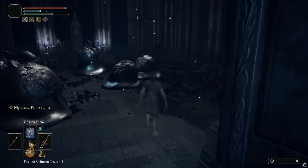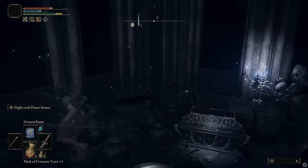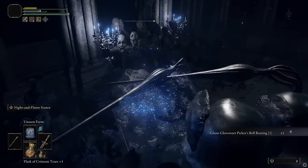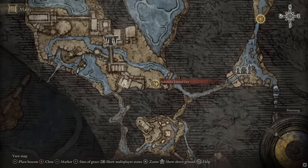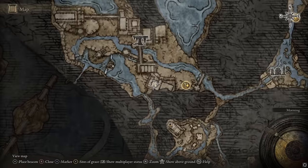Hopefully don't get killed — it's very possible to get killed. And back here is a chest that they're guarding. I opened it, I grabbed it — Ghost Glovewort Picker's Bell Bearing number two. That is where you get that one. In case you were wondering, that room on the map — right there. So that's the second one. Now you can get Ghost Glovewort 1, 2, 3, 4, 5, and 6.